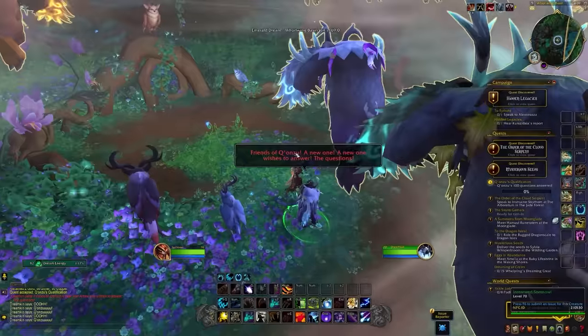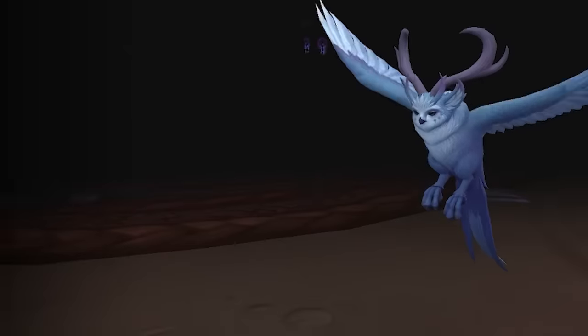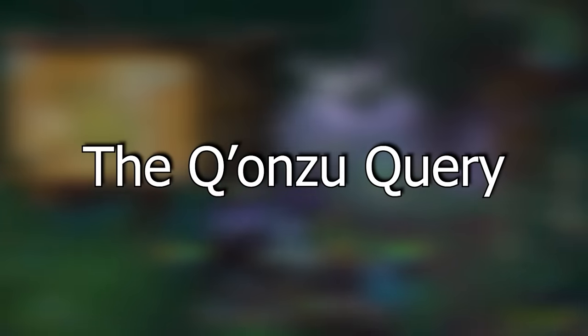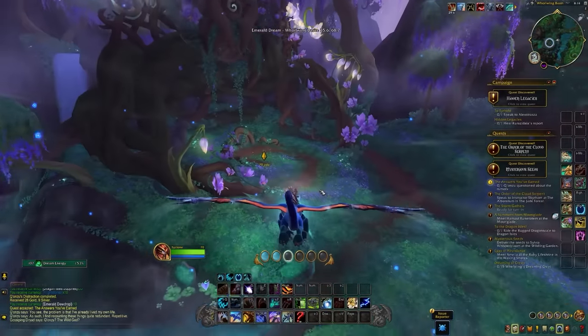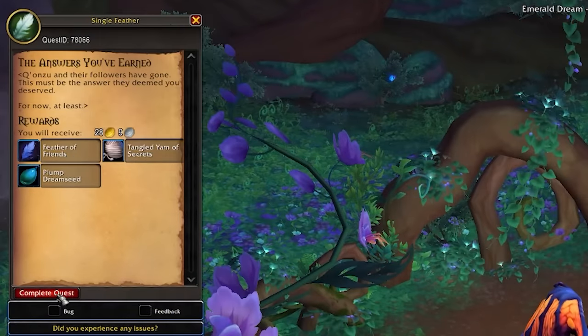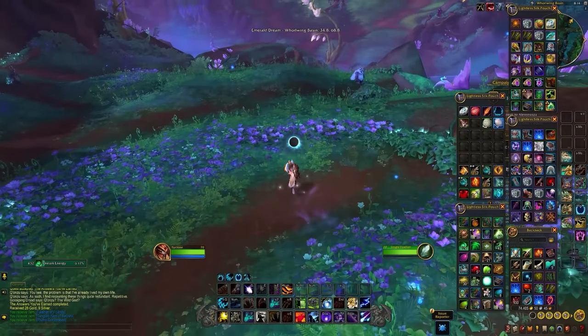The next form is the Azur Somnale, rewarded from a side quest chain you can pick up from Cenaris — the Konzu Quira quest chain. It doesn't take long and is very straightforward. The last quest is called 'The Answers You've Earned' — complete the criteria, hand it in, and you'll get the Feather of Friends which gives you the form. You also get a bunch of rep, so definitely worthwhile.